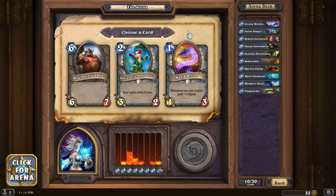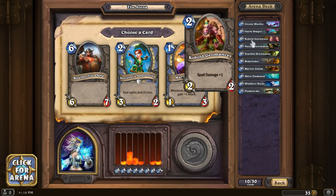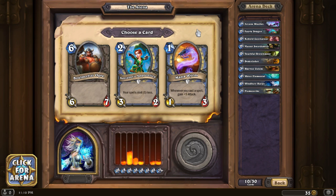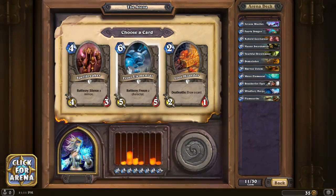Mana Wyrm gains one attack whenever you cast a spell - I wonder if that counts hero powers, I don't think it does. We don't have a lot of early spells though, I don't know that we'll pick up many. We've got so many two-mana cards already. I'm gonna go Boulderfist Ogre for some beef on the back end - that last deck didn't have any late-game threat - and we don't have enough early spells to make those spell modifiers worth it.